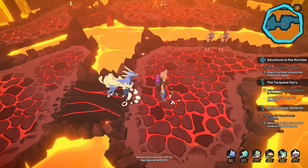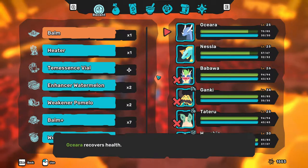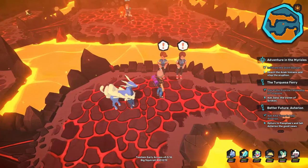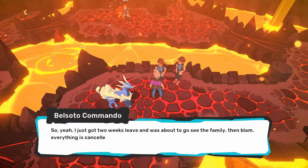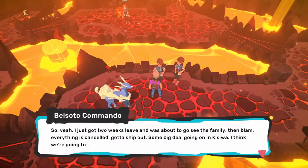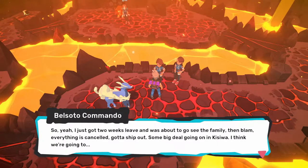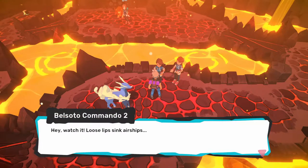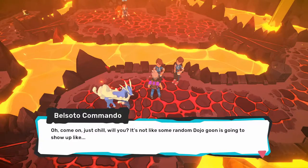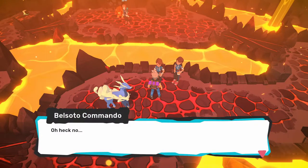And we're back again for more. I'm running out of bombs so quickly. After this one, I'm probably going to have to go back out. I'll smoke bomb out of here and then use scents to get my way back. NPC dialogue: 'I just got two weeks leave, was about to go see the family, then blam — everything is canceled. Got to ship out. Some big deal going on in Kisiwa.' 'Watch it — loose lips sink airships.' 'Oh come on, just chill.' 'It's not like some random dojo goon is going to show up — over there! I said watch out!' Oh, heck no.